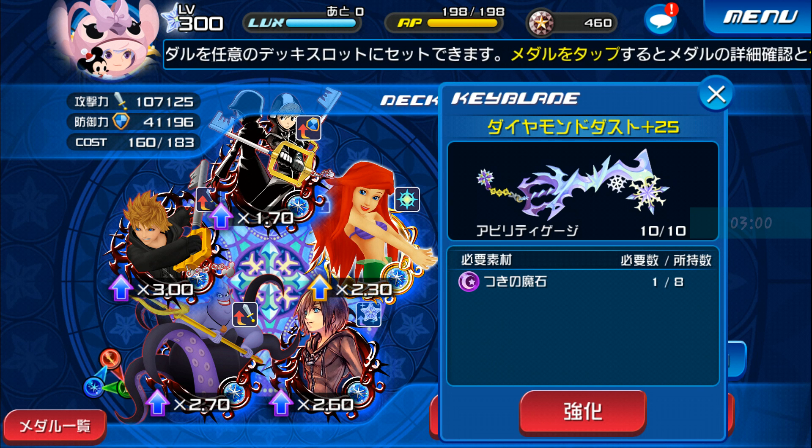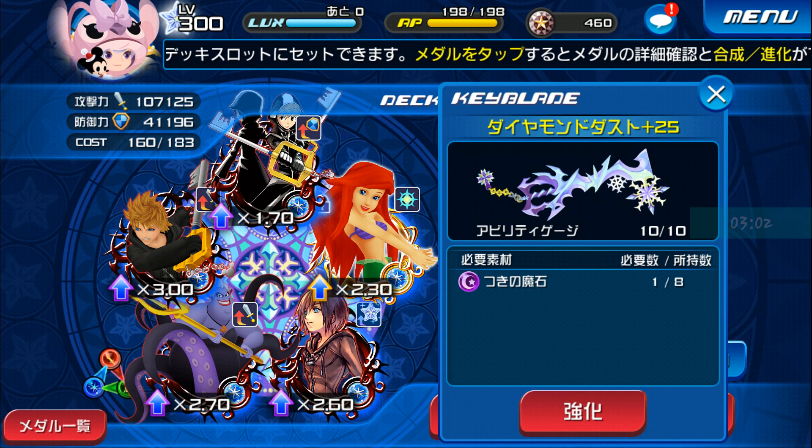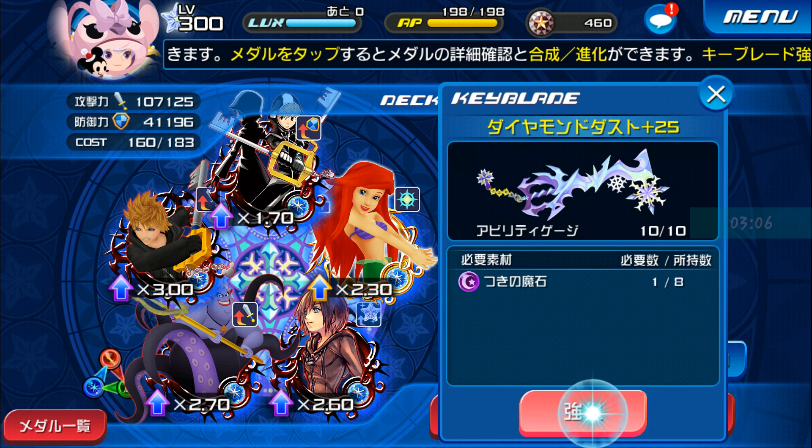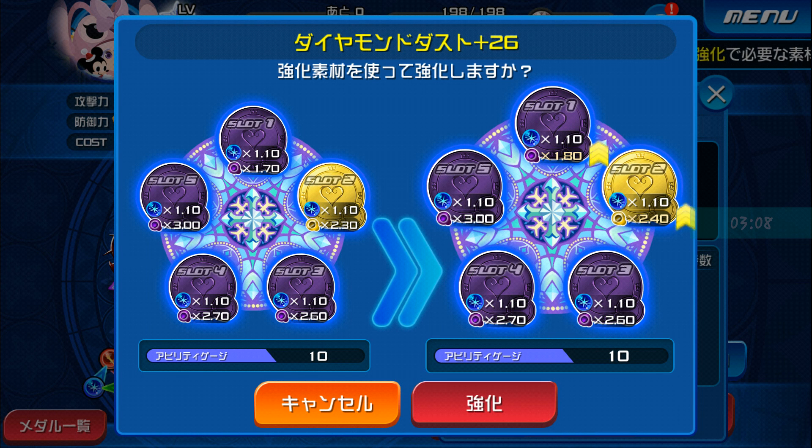So now we're going to see just how far we can get Diamond Dust with the moon and magic stones that I have left over. First slot goes up from a 1.7 to a 1.8, and second slot goes up from a 2.3 to a 2.4.